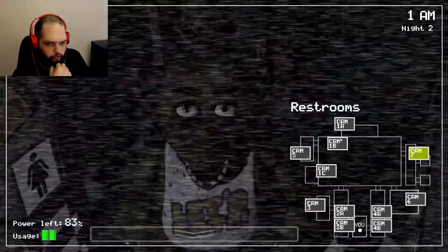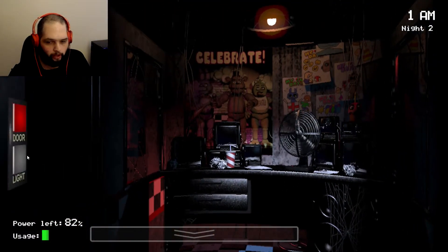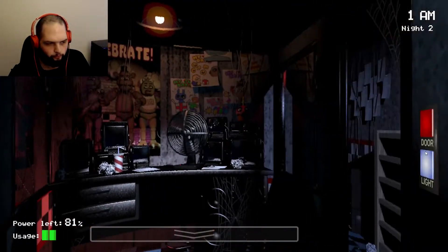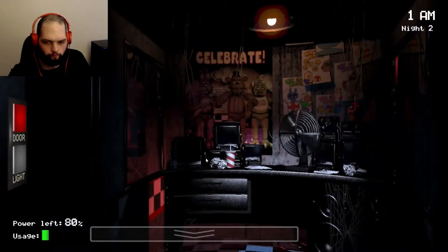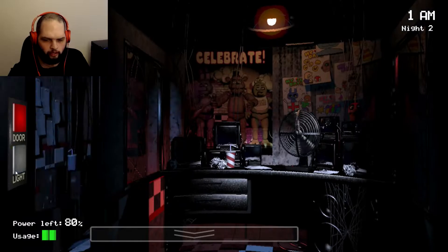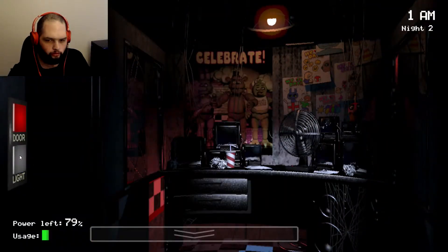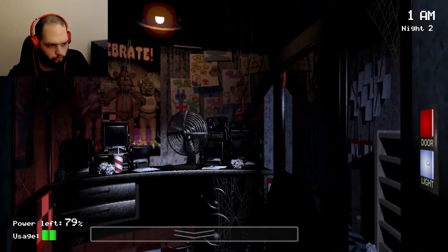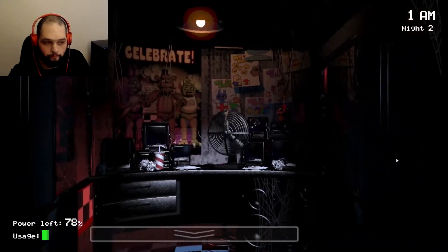Okay, Chica is on the move. I'm probably going to start using the well-known strategy for Five Nights at Freddy's — just looking between Freddy and Foxy's cameras and checking the lights, doing that back and forth. I know it's probably still early in the game to do that strategy, but it works for pretty much every single night. Bonnie, you showed up very quick — I will continue to check the cameras.